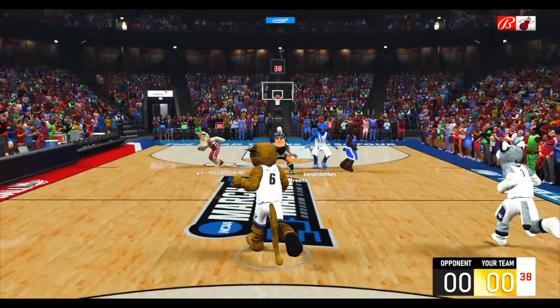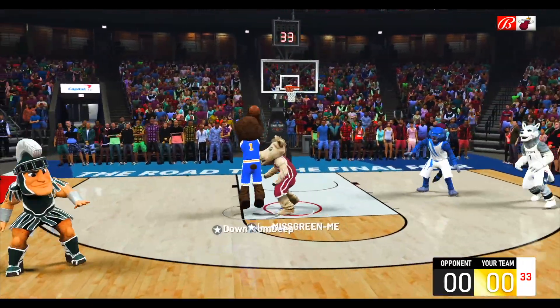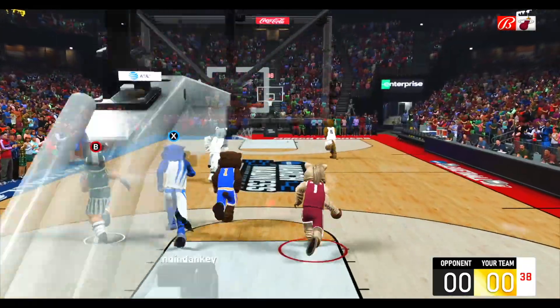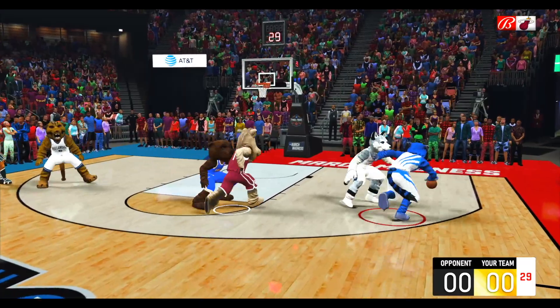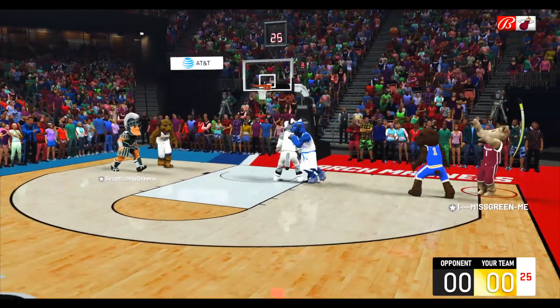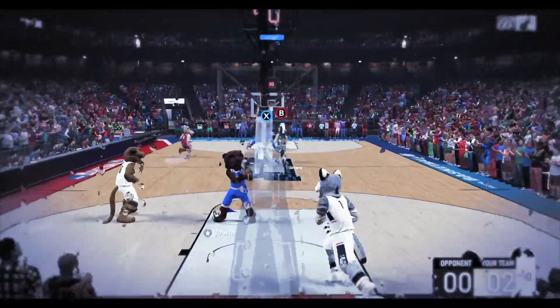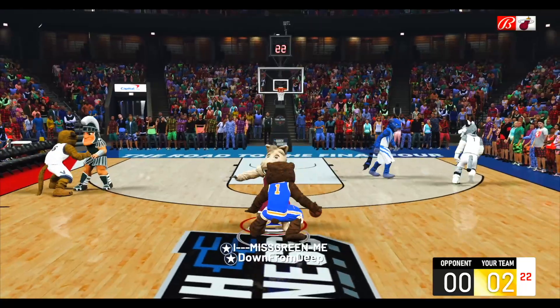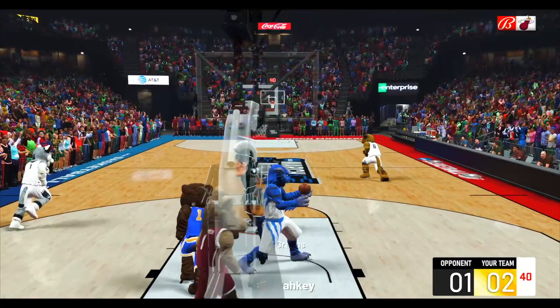College basketball mascots — this is gonna be a tough game because everybody out here is represented for their school, 99 overall. They get the first miss — little iso play trying to get around UConn, it's not working. Kick out to Oklahoma, wide open three to start the game. Two pointers and one pointers, that's what we're playing by right now.